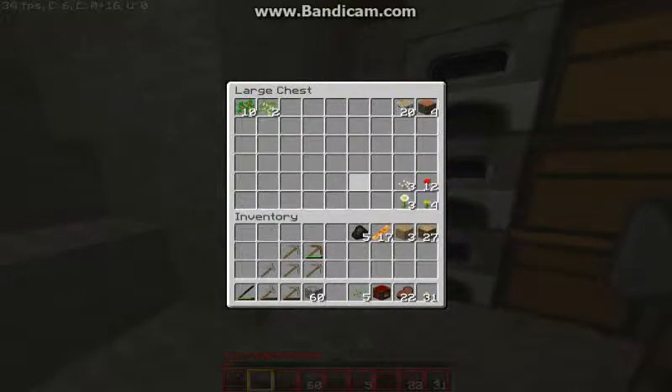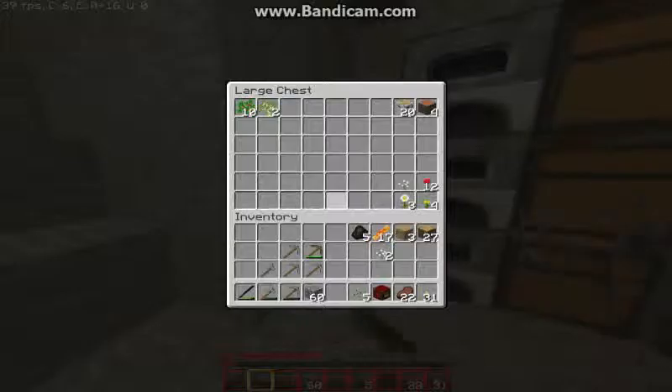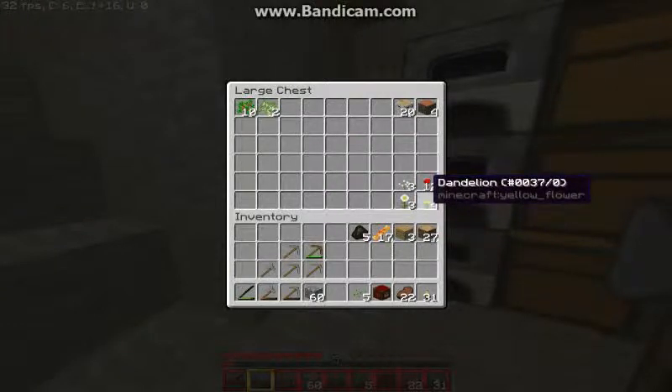I think it should be light by now. And these flowers — I can put them into dyes by putting them in my crafting table. You can do that with every flower you have. Light gray dye — and you have lots of colors like light gray, white I believe, yellow, red. Yellow and red together is orange, but then you have to mix dyes and so on.